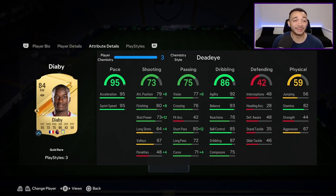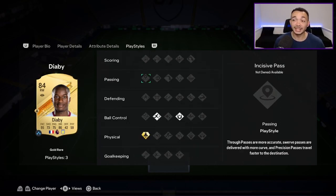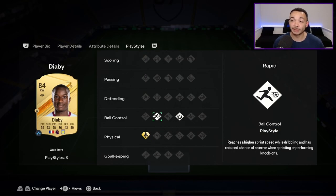He's already got 76 crossing. Don't take free kicks with him — only 42 free kick accuracy and long passing at 72. His dribbling looks pretty good though: 92 agility, 93 balance, reactions a little low at 76, ball control 85, dribbling 87. Composure again a little bit low at 75, but it is the start of the game. His defending is trash — 28 heading, with only 56 jumping being five foot seven he jumps underground. Stamina 82 should last most of the game.